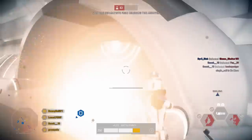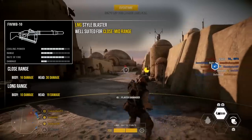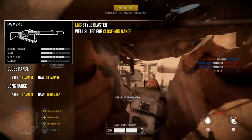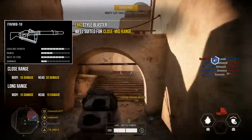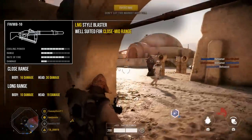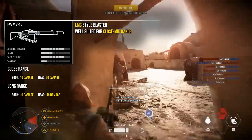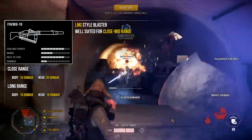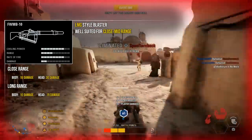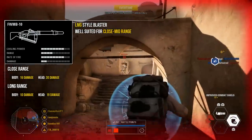Now we're going to move on to the heavy class's weapons. First up is their base blaster, which changes depending on which faction you're playing. It has pretty even stats across the board with a decent cooling power — how long you can fire before needing to reload — though it does take a while to cool down once overheated. The range and damage output are on the lower end, however it has a pretty high rate of fire. At close range it deals 16 damage to the body and 30 to the head, and at long range 10 to the body and 19 to the head.